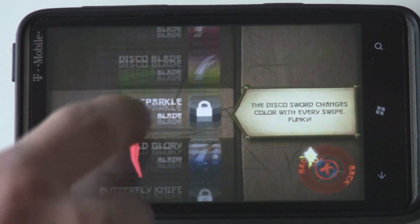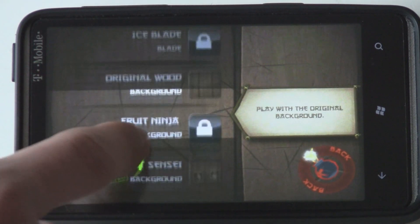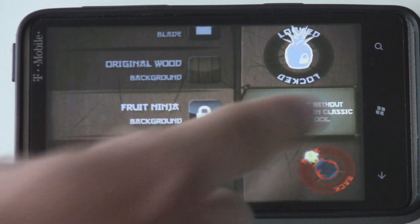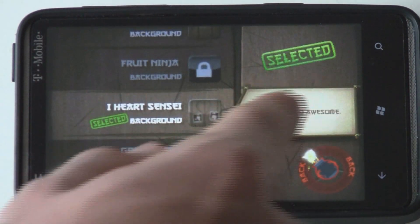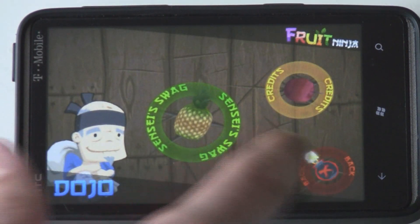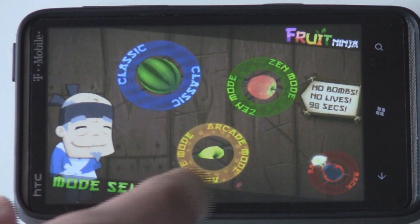All of these really add to the replayability of the game. There are probably about ten different blades you can unlock, and there are also different backgrounds you can unlock. For example, if you get 125 points in classic mode, you unlock a background — that's pretty tough. At first I thought I was going to get bored of this game, but then I saw those unlockables and they really pushed me to keep on playing.